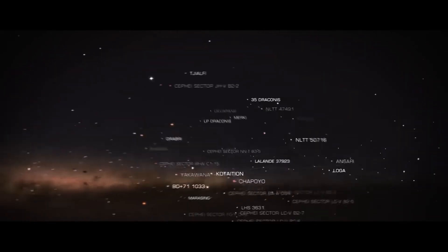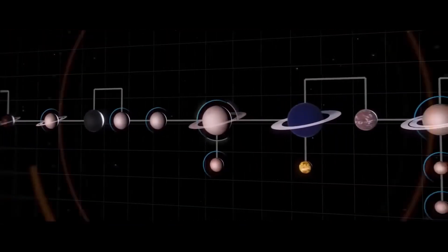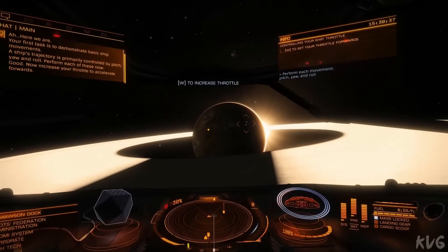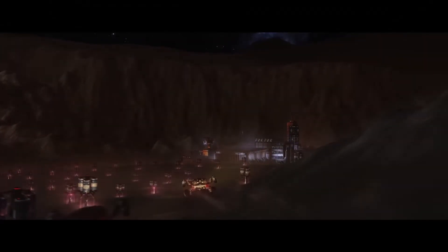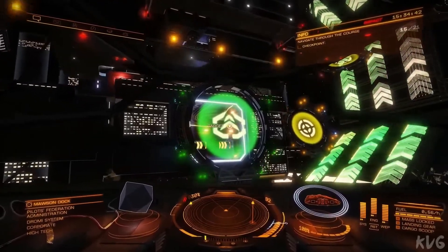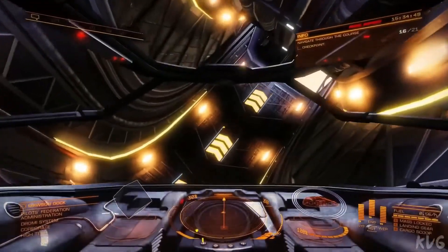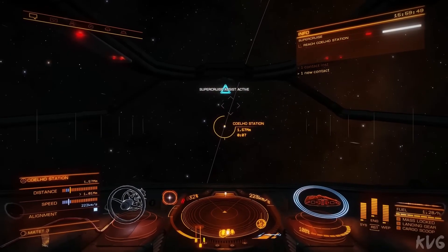Trading involves understanding market demands across different star systems, while combat involves real-time dogfights with other players or NPCs. The game's economy, political structures, and territory control are dynamically influenced by both NPC and player actions, leading to an ever-evolving narrative. You can also form or join factions, participate in community goals, or engage in massive fleet battles. With a great sense of realism, vast scale, and player-driven content, the game is amazing and will truly captivate you.